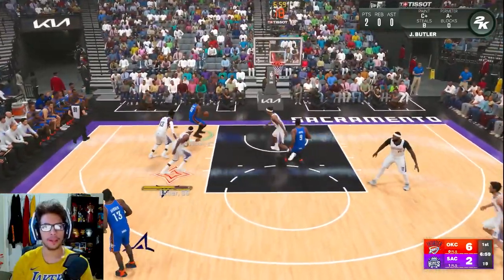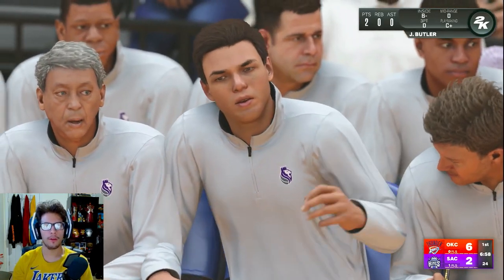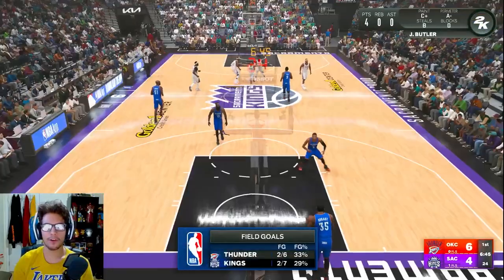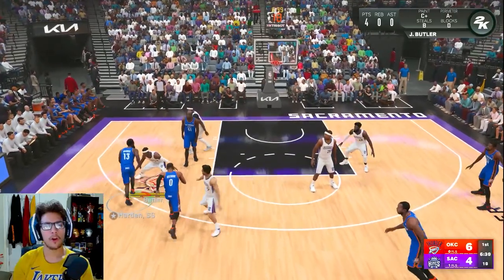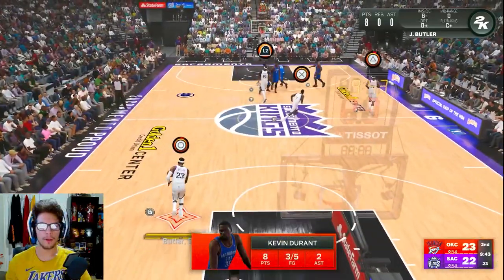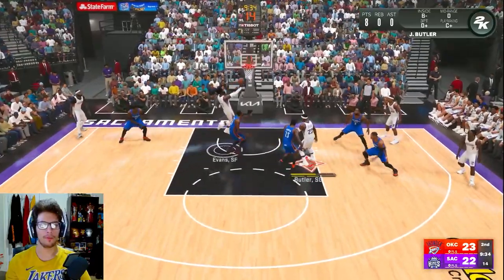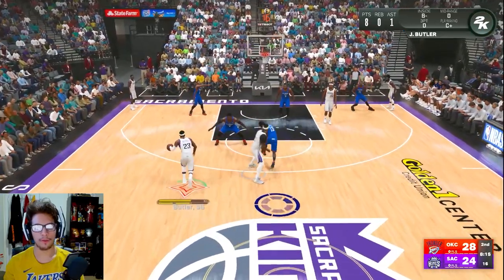I attempted a wide-open three and didn't time the release well. Kevin Durant's shot goes over the backboard — not a great start for him either. James Harden is a bad defender, so I go right to the paint on a contested shot and get my second bucket. I forgot about my first points — the backdoor cut. Kevin Durant just completely bodied Tyreke Evans to get a bucket in the paint. It was like bullying a baby. Not off to a great start; I'm 0 for 3 from downtown.